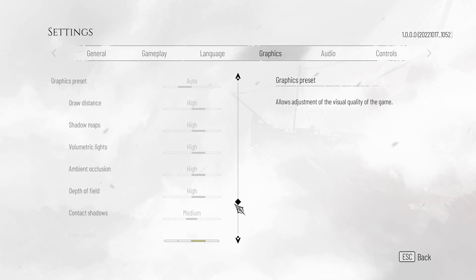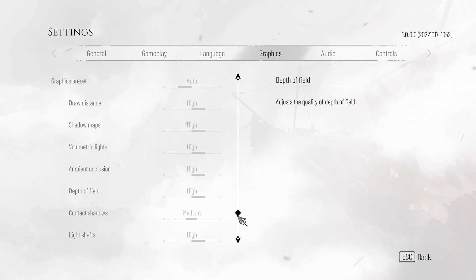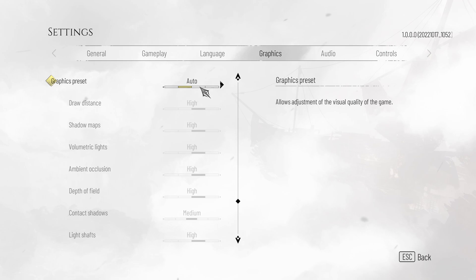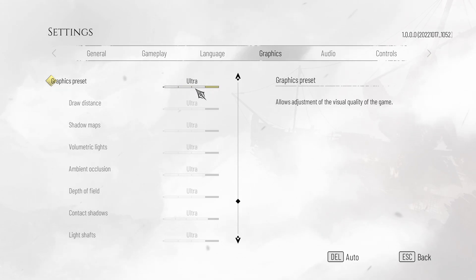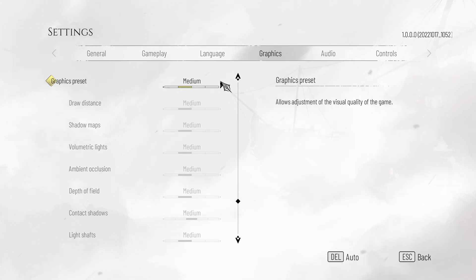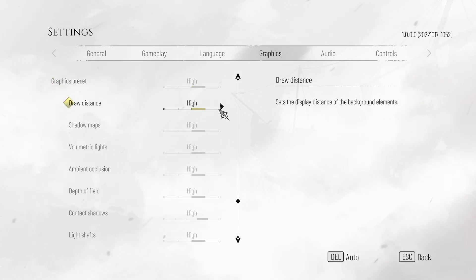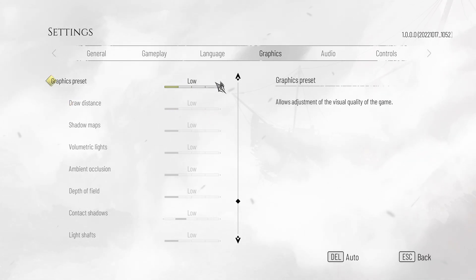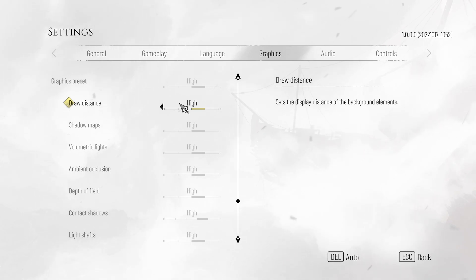Scrolling down further, graphics preset — this is where we'll get a lot of our FPS, and from here on out, it's just customizing what this option allows us to change in bulk. You'll see that between high, ultra, and low, there's usually a huge FPS difference, and that's no different here. If you're on a lower-end PC, crank this down. On a higher-end PC, set this to high and we'll start customizing the options below it. As soon as you do change an option, you'll see it changes to custom, so don't worry about that too much.